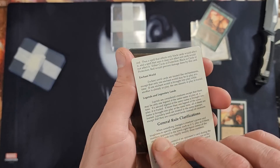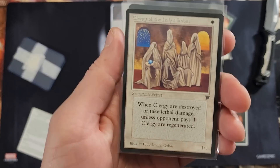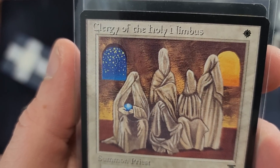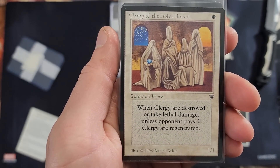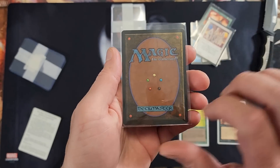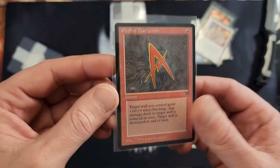There's specific Legends stuff — a little thing here for some Legends cards back in the day. Clergy of the Holy Nimbus — when Clergy are destroyed or take lethal damage unless the opponent pays one, Clergy are regenerated. That's cool — could be a pain to kill. And our final card here is Glyph of Destruction, which I have quite a few of as well.